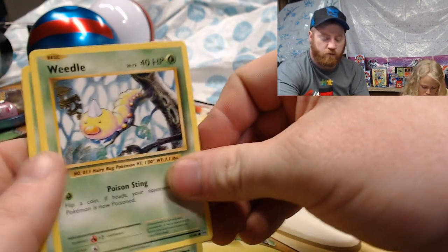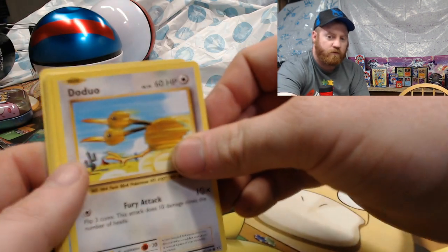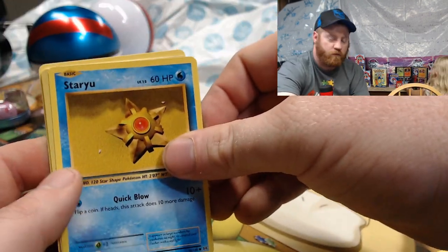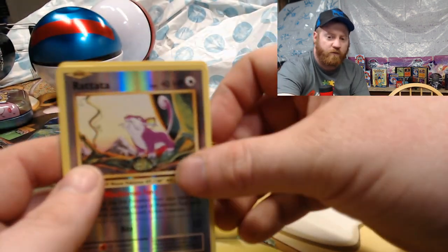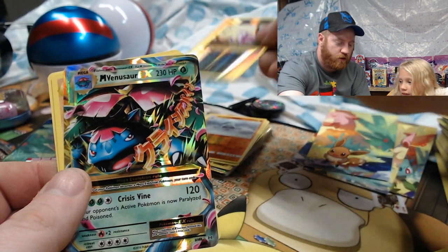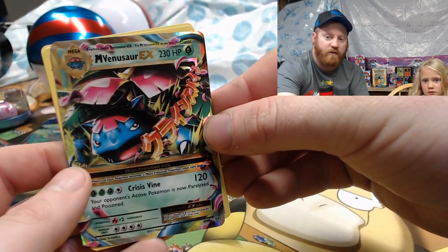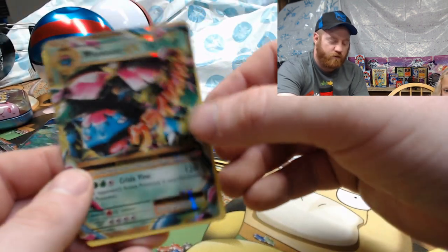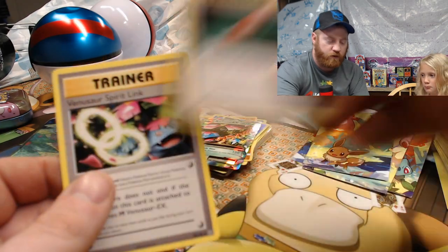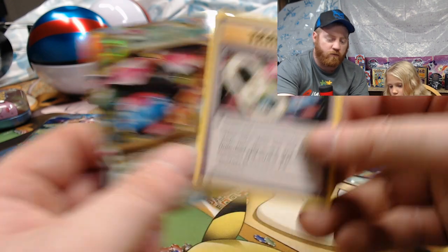From the Evolutions pack: Weedle, Tangela, Voltorb, reverse holo Raticate, and a Venusaur EX! So we got the Blastoise EX, we got the Venusaur EX — we're just missing the Charizard now. Also Machoke, Venusaur Spirit Link — wow, got the Venusaur and the Spirit Link in one pack!